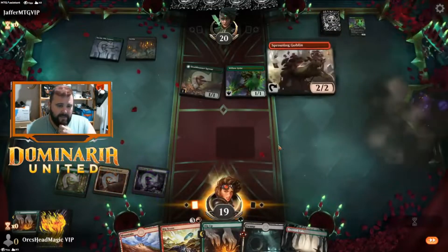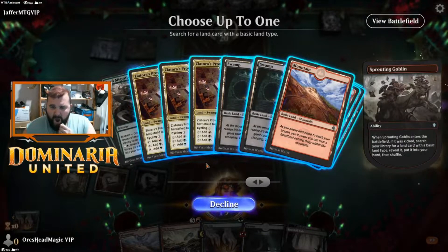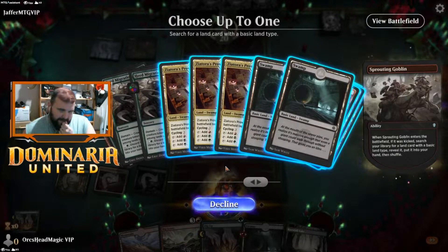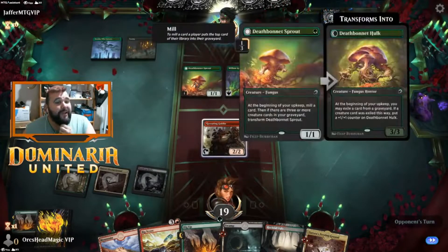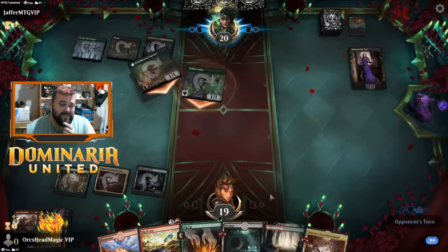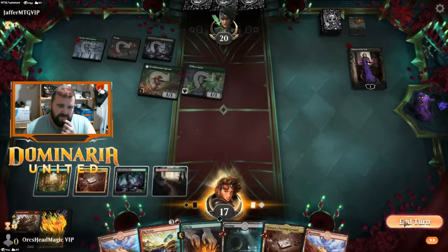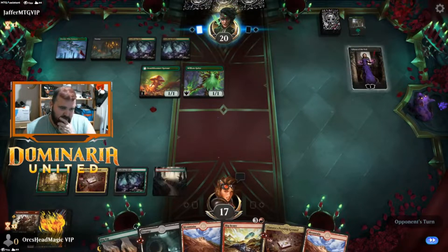We kick it again — we can get any land! What? That's part of the deal? Oh, okay, that's changed things slightly. I didn't realize Sprouting Goblin got you everything. Well that's changed things a little bit, and he's gonna make me sacrifice — I hate this card. Why have they put this into standard, I have no idea. Let's go four, leave Big Score up.